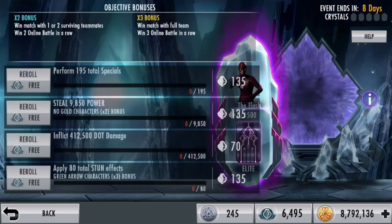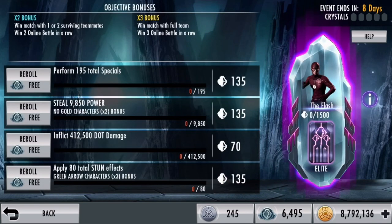Tap on Elite, and you can see: perform 195 total specials. Objective bonuses are your best friends — they pretty much fast-forward to the boss fight. Objective bonuses make this game mode incredibly fun because you can speedrun it. I like the fact that you can speedrun these objectives and just burn through them.